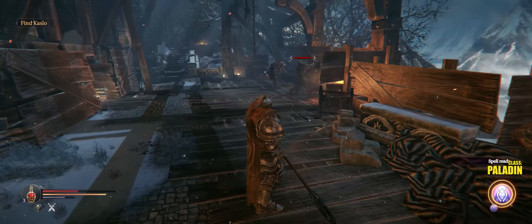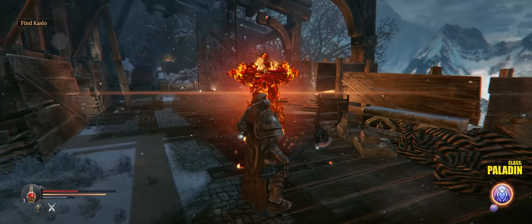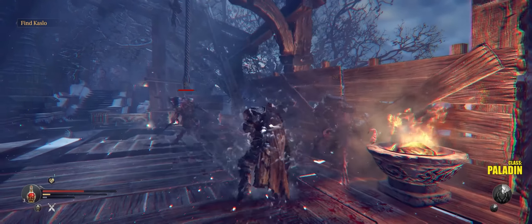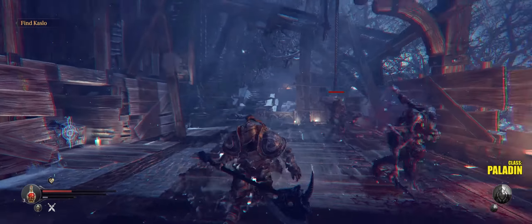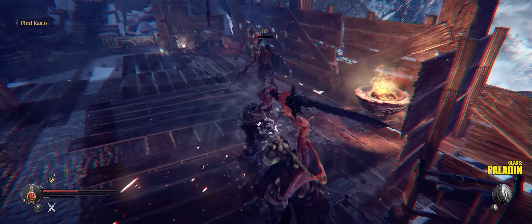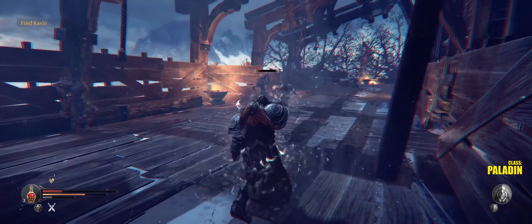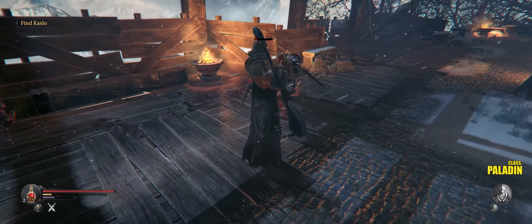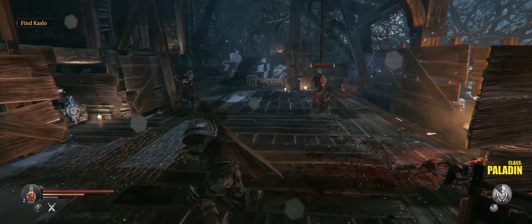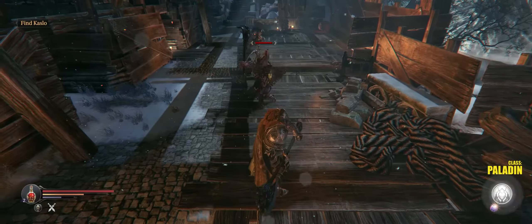There is a rune chest just to the right that we want. These guys would be so well lined up for a ram spell right about now. Whoa - look at my damage. I'm taking potions now and I'm not supposed to be taking potions with this build. What was up with that? The damage I'm taking - but then again, these guys are extra tough in this area.